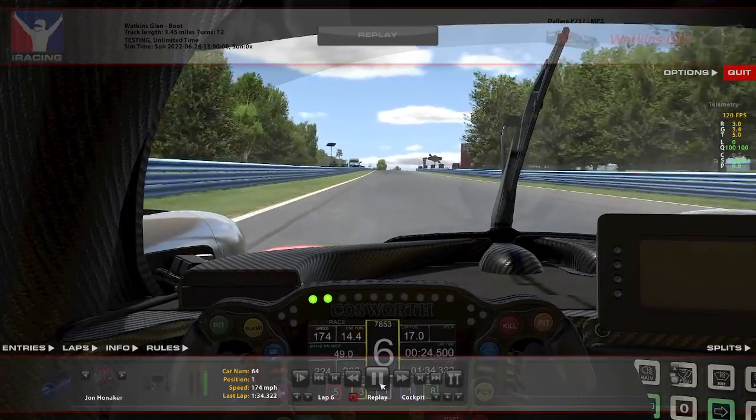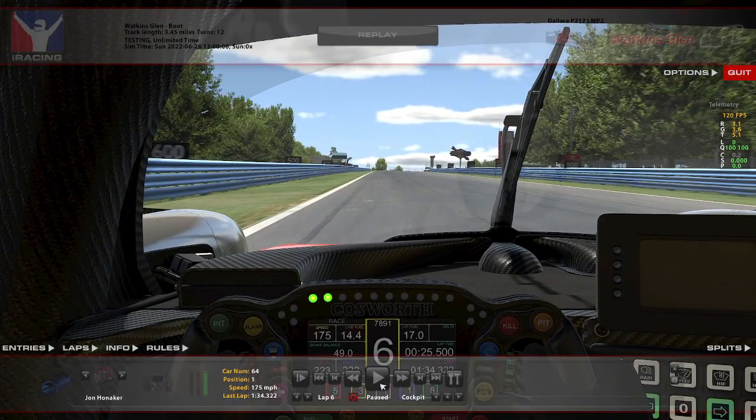The bus stop is an area where you need to be safely underneath somebody before you decide to pass them into the braking zone. I can guarantee you in your race, someone is going to get wrecked by somebody here — and it's even within the same class people wreck each other. It's just a very common place for incidents to happen.